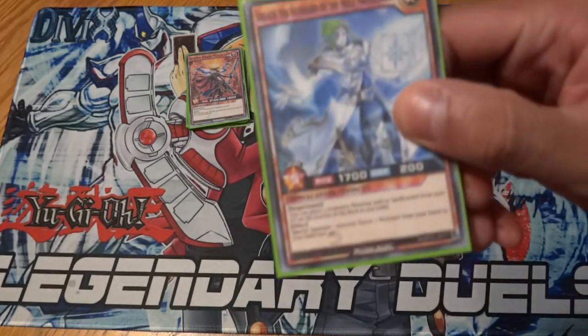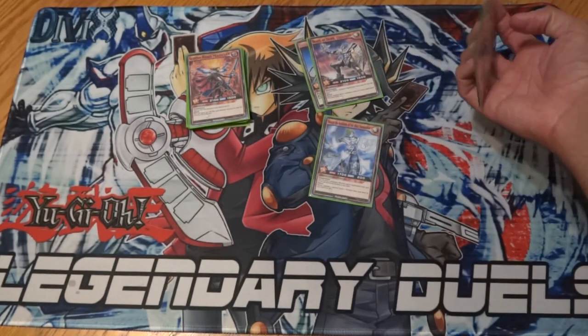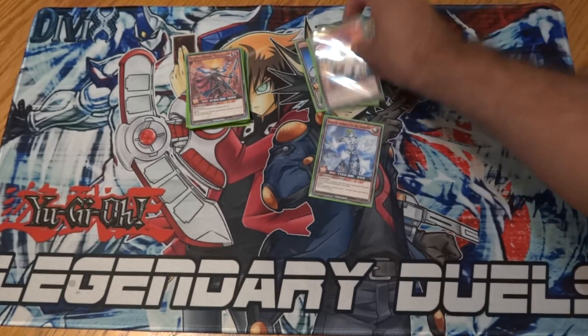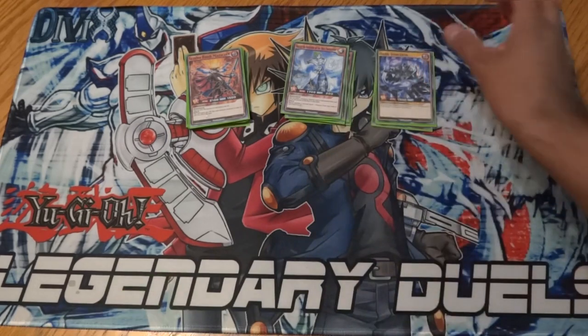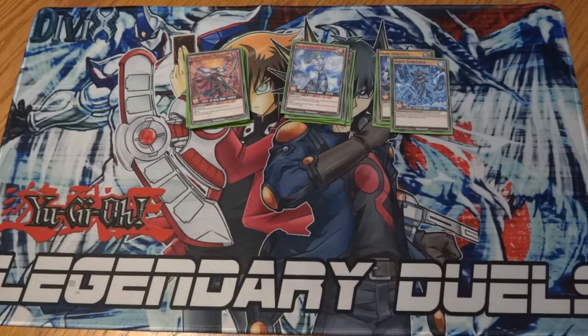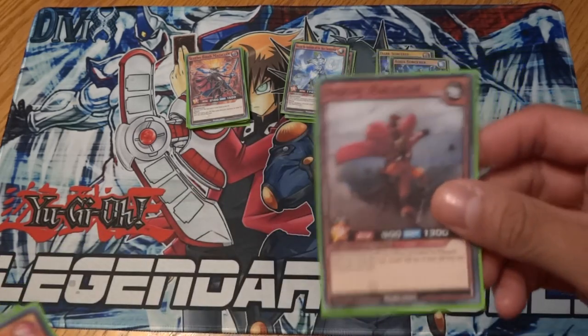We have Sheath the Scarab of Holy Swordsman, which has an effect that works with warriors and spellcasters — it special summons a level seven warrior from your hand, and you can use that to special summon Lead Across, then use Lead Across to special summon a level five or lower spellcaster. We also have Dark Sorcerer, Light Sorcerer, and Aqua Sorcerer as normal monsters. It's important to have all elements in the deck because Sevens Road gains attack points equal to all attributes in your graveyard times 300.